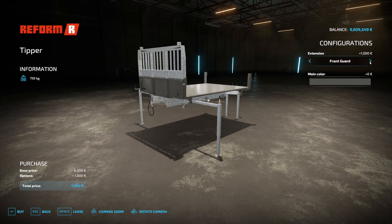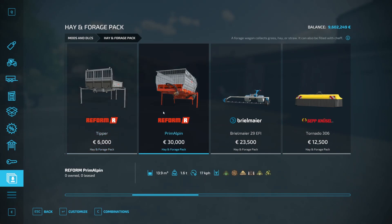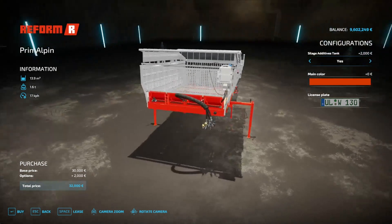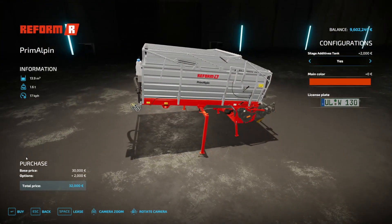There's a sipper front guard, bale trailer, front guard options. And then we've got a silage tank for this. I think this is probably the most interesting addition you'll have.